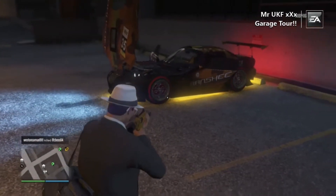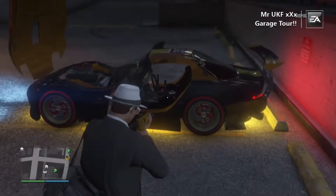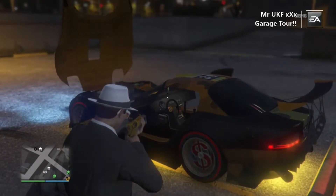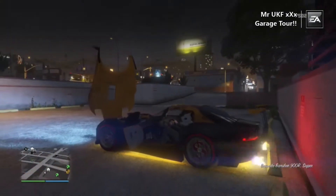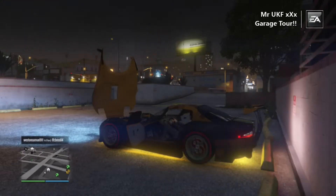I didn't go with the white round rims this time — I went with the red, because red is my favourite colour and when it came up I was straight on that. Also I've got dollar wheels; I don't know whether to change them because they do look a bit ridiculous. Drop some comments below and let me know.